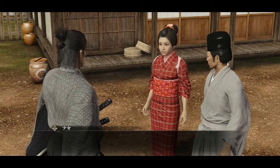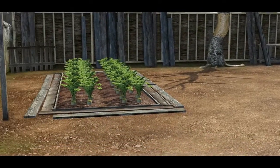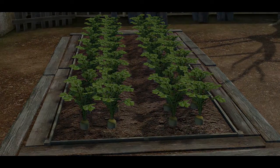Starting in chapter 4, after you meet up with Haruka, you'll unlock Another Life. It turns out Haruka has been left with a bunch of debt and needs your help paying it back. The only thing she has to her name is her family's farm, and it's up to you to plant the crops, cook, and sell them.